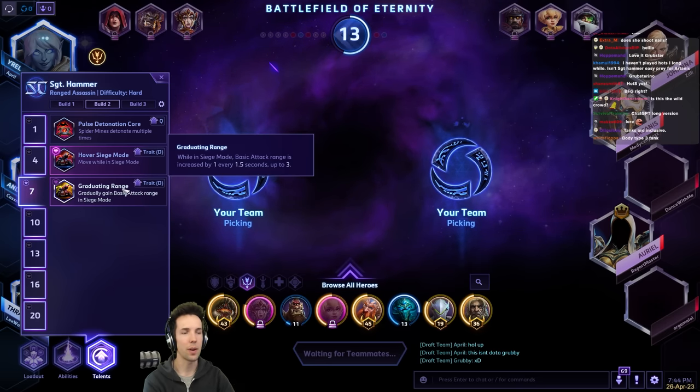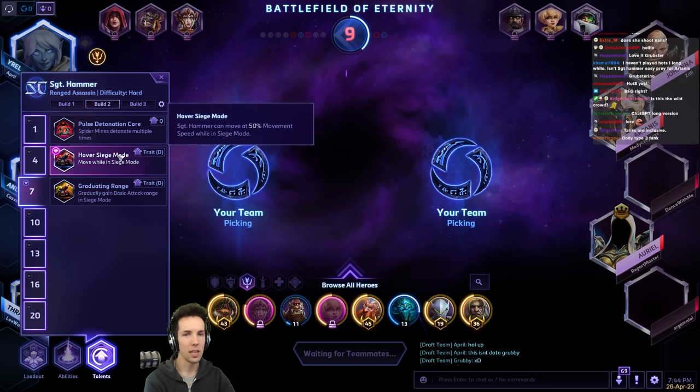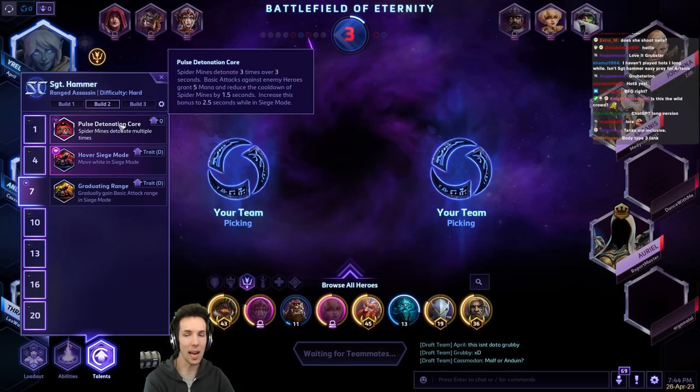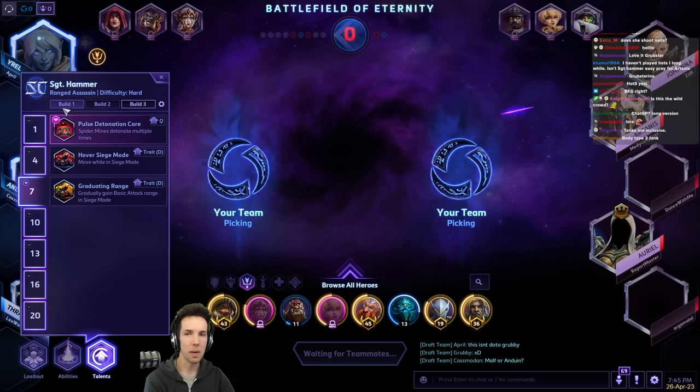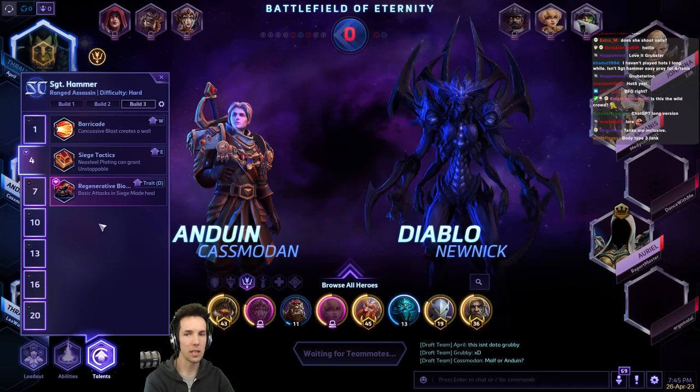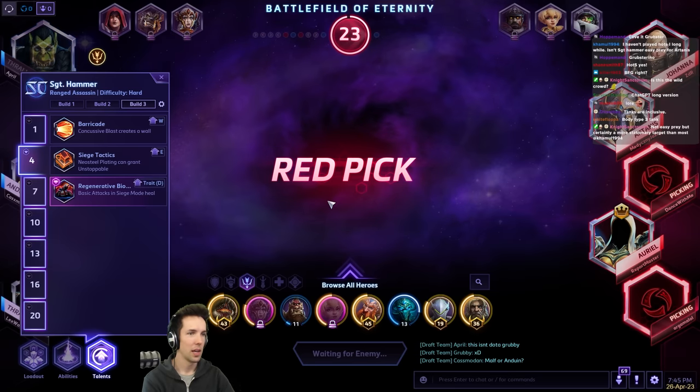This is by far my favorite — you can shoot with great impunity if you have vision. Hover Siege Mode is the meta pick, the pro pick, but the highest win rate pick for pubs is actually Pulse Detonation Core with mass mines, and that is the most flexible build for solo queue.